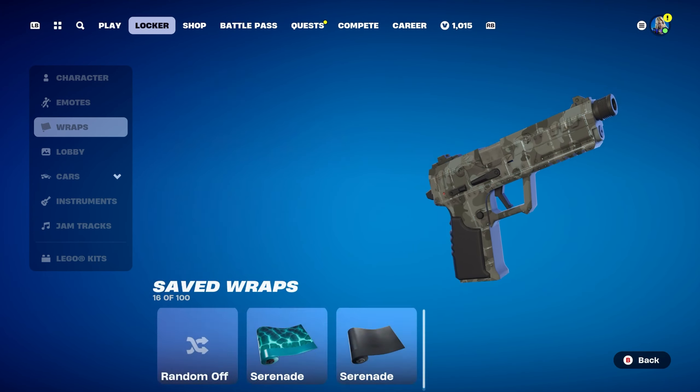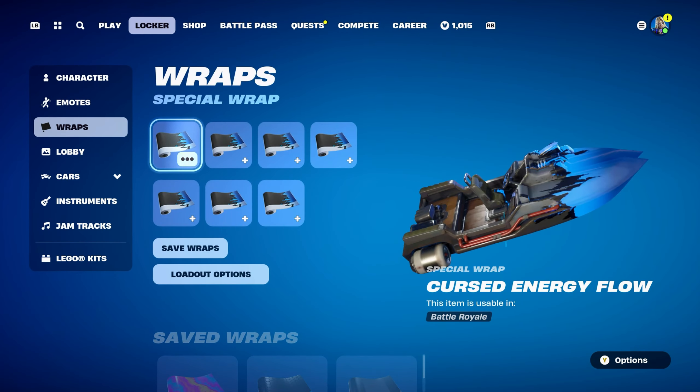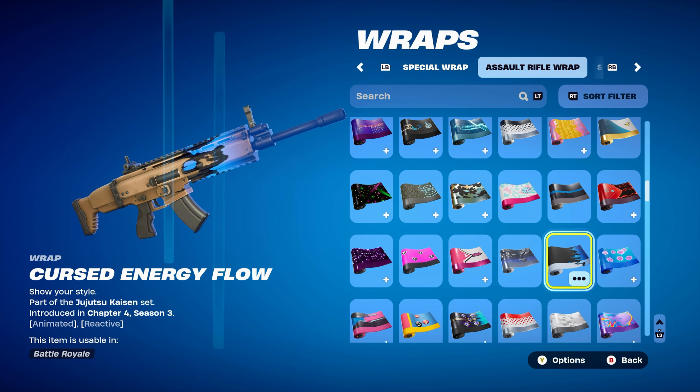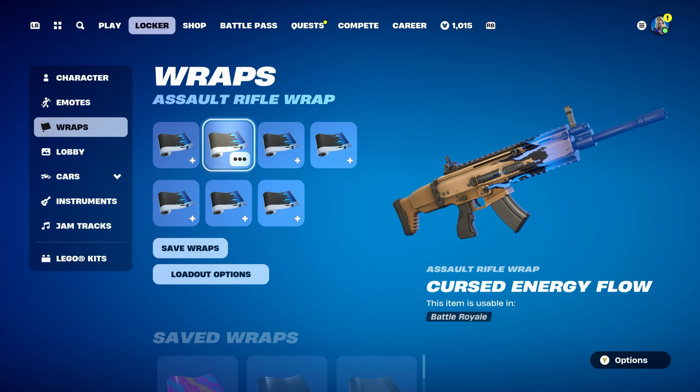The final weapon wrap for this combo is Cursed Energy Flow, part of the Jujutsu Kaisen set, introduced in Chapter 4 Season 3 — a nice animated and reactive wrap from the Jujutsu Kaisen event pass. It was on the premium tier, but if you got all the rewards in that pass you definitely have this wrap. Used for the blue and black design.